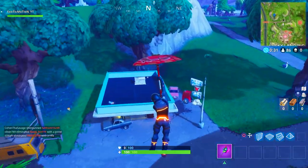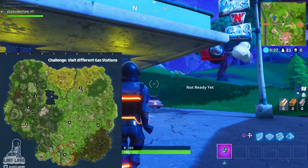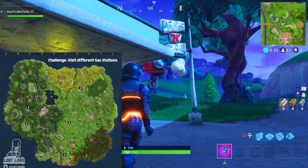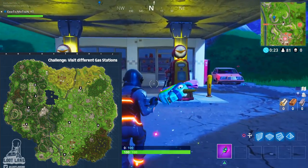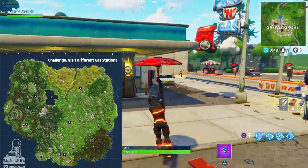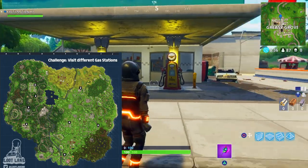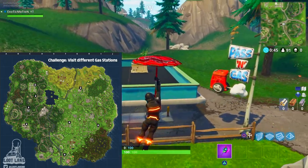Starting off with this one at the very bottom of the map. On the minimap, I'm showing exactly where each location is and what location I'm currently at. There's another one over at Greasy Grove — this one is kind of on the other side, to the right of the shop in the middle, in front of the Burger Shop.